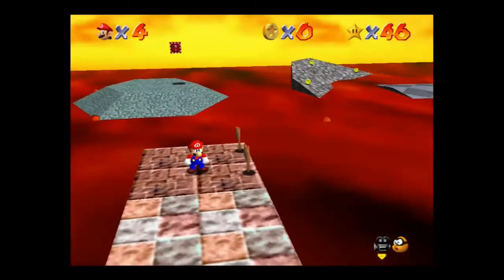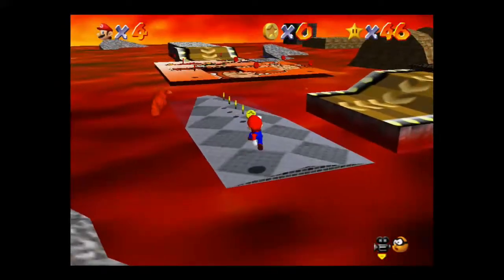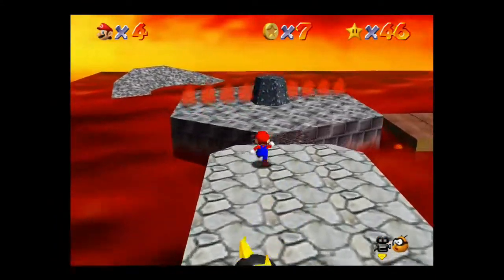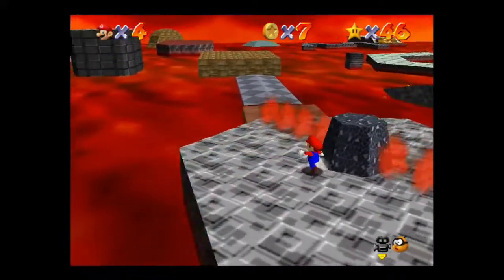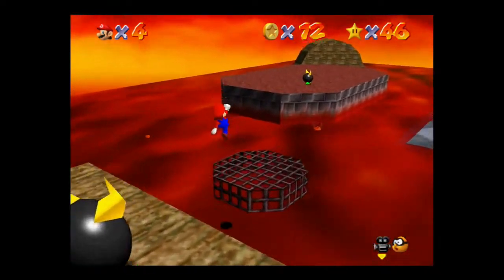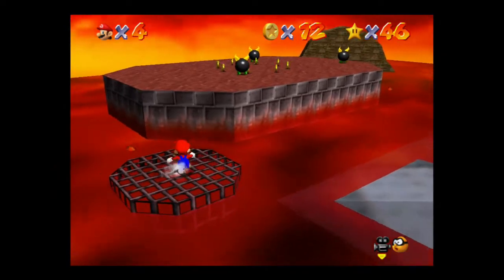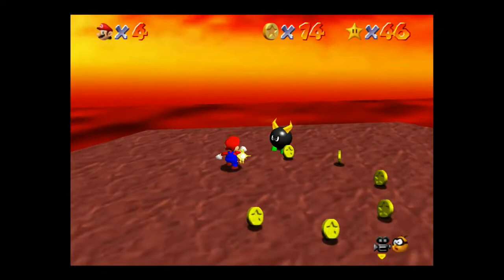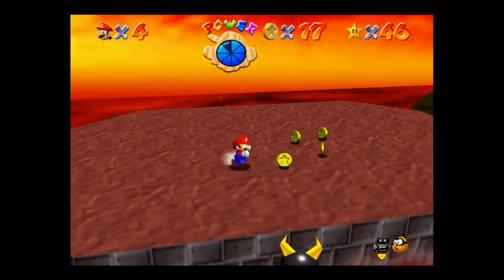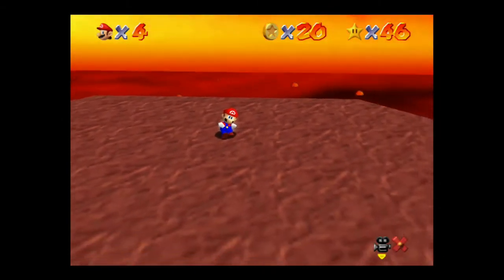The next star we get is Bully the Bullies. This one is kind of similar to the one we just did, only it's a little bit more difficult. We're going to take the exact same way — wait for the lava, and be careful on these platforms. You can see where the red coins are but we'll get to that shortly. Just make your way over, be careful not to get hit by the lava. You can go ahead and avoid this guy — you don't have to worry about him. Jump on this little platform and come over to where these three guys are. You've got to kill them by knocking them in the lava — these guys can be very annoying to kill. It's not a big deal if you get hit a couple times. Knock them in the lava, and then you'll have to kill the big guy again. Just do leg kicks — probably the easiest way to kill him. And there's the star.